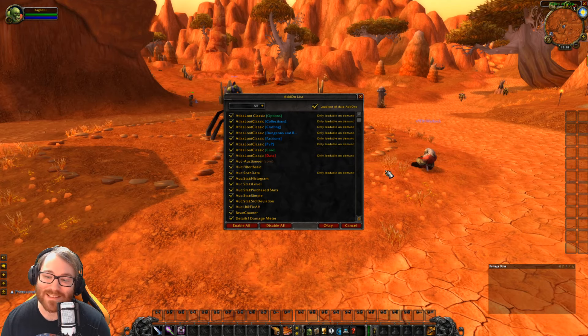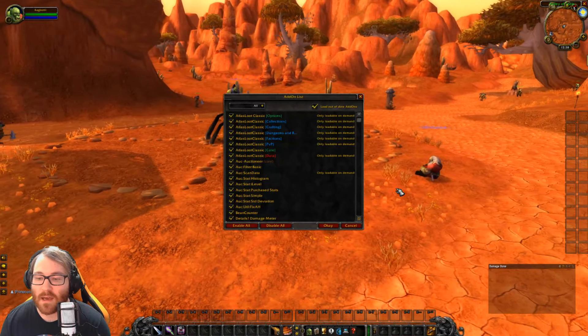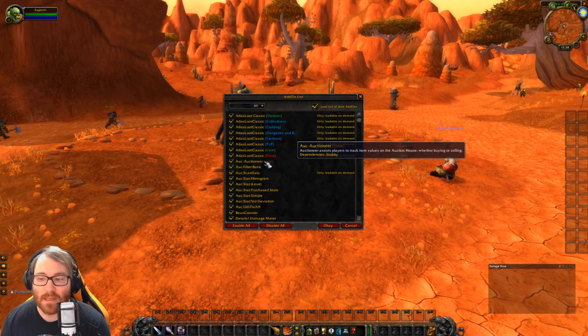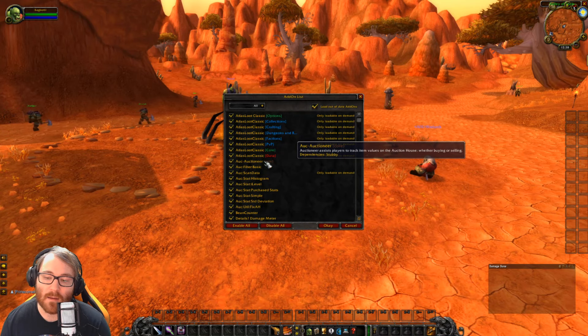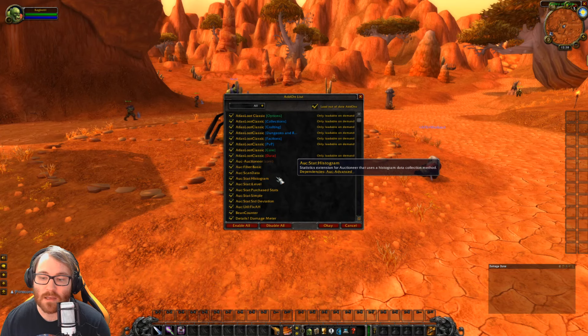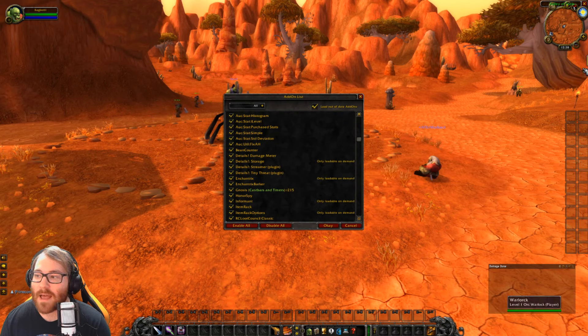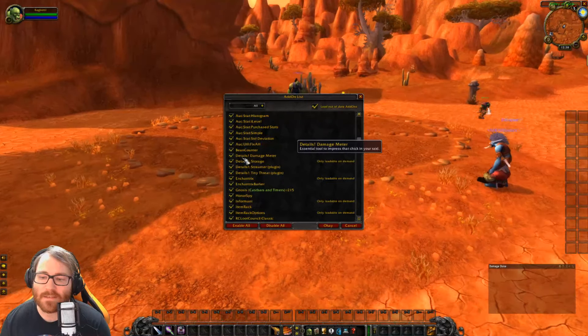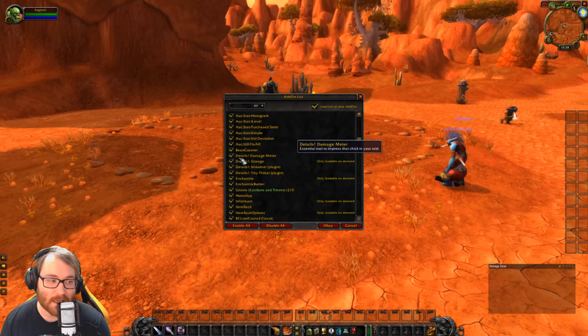One of the most basic auction add-ons that really works for people is Auctioneer. I'd recommend getting this — it's a pretty stable one that makes the Auction House so much easier to track data. It comes with a ton of neat little plugins that help you search everything, including Enchantrix and a lot of other super helpful information.